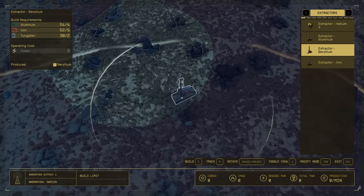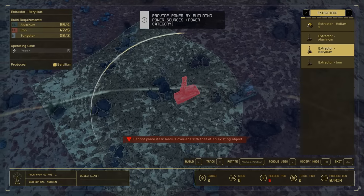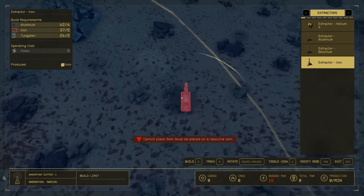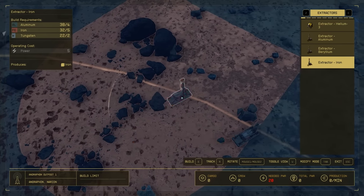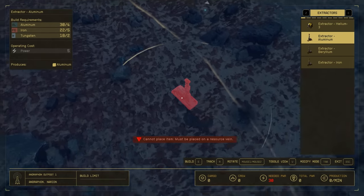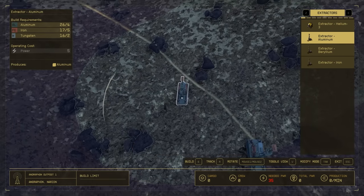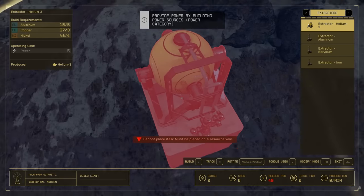Press V. We've got plenty of beryllium now. Put it right at the edge, as there's a circle radius around it stopping you from putting others down, and you want to leave room to get as many in as you can. Put down three for now, then switch to the next extractor and go round and try to find that resource. Then we've got iron — another three. Now aluminium. You only need to put one helium extractor down at the start to save your resources.